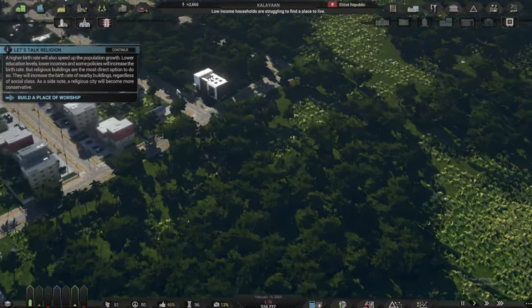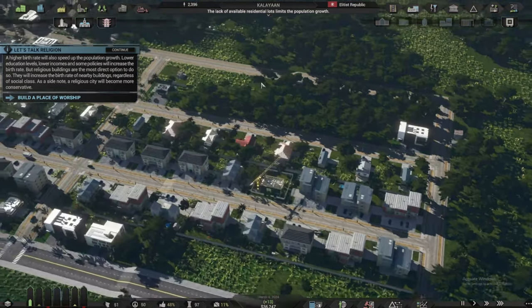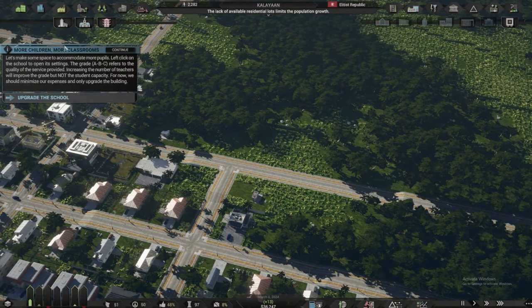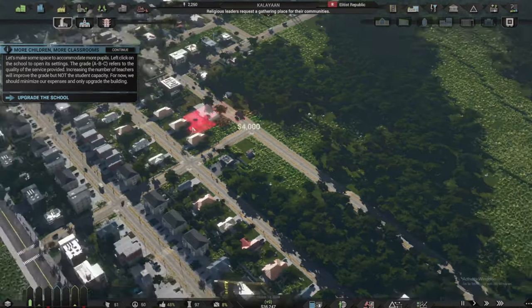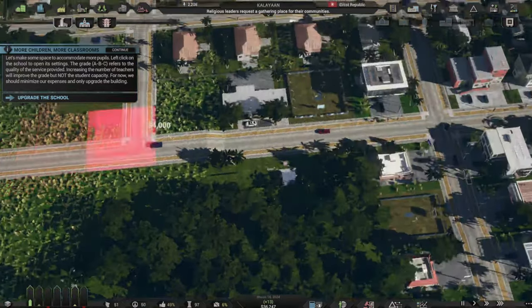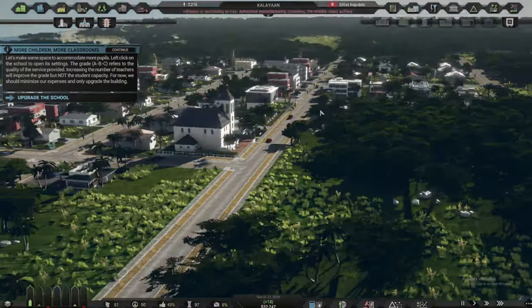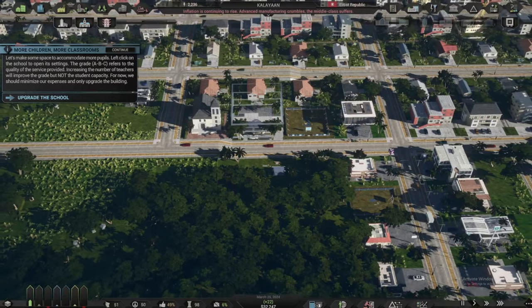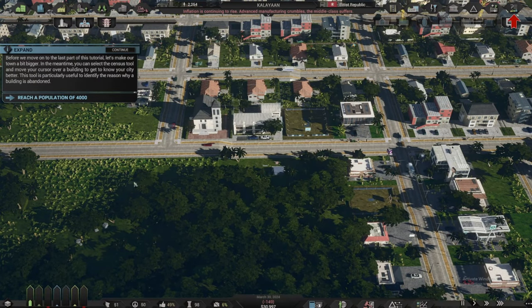A higher birth rate will speed up population growth. Lower education levels, lower incomes, and some policies increase the birth rate, but religious buildings are the most direct option. So we'll build a place of worship — a church — right beside the elementary school.